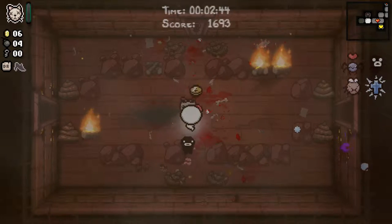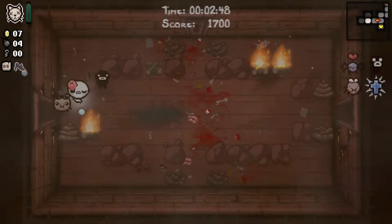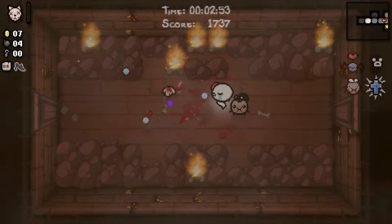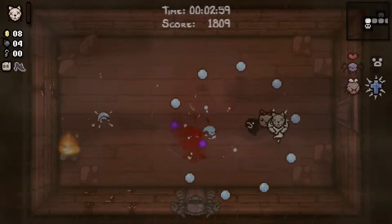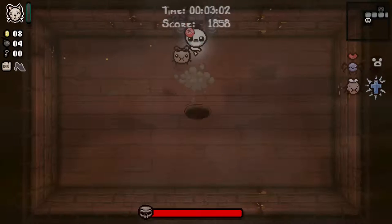We haven't used Tammy's Head in this room, and I was going to justify that until I realised why I hadn't used it — was that all those things were behind rocks. And then I realised Tammy's Head will also inherit the spectral tears that we have normally, so we could have hit everything from behind rocks. There you go, you can have that. Another Spirit Heart is no use whatsoever, but at least it's a couple of points.